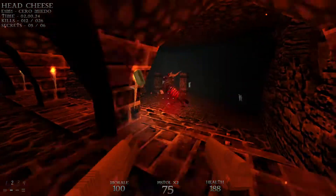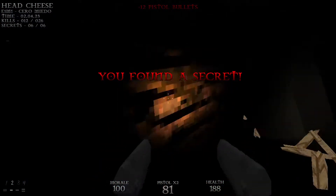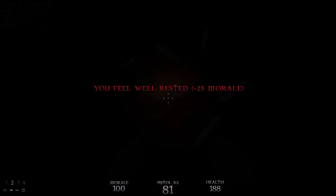Head back over here and shoot this grate for secret number five. Then head over here and shoot this door for the final secret of the level. If you're running low on morale — less than 100% — you can sleep here to get 25 morale.